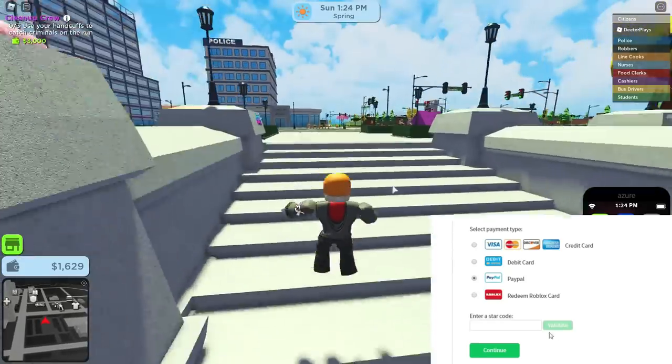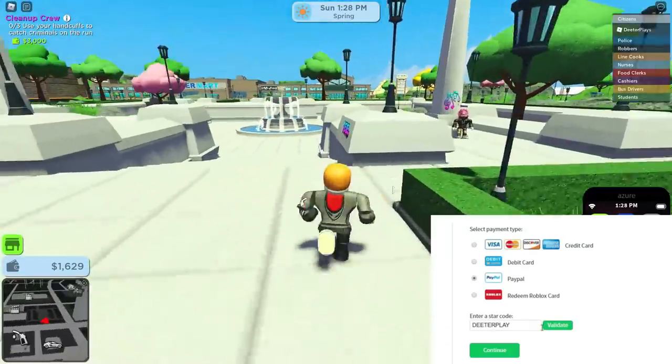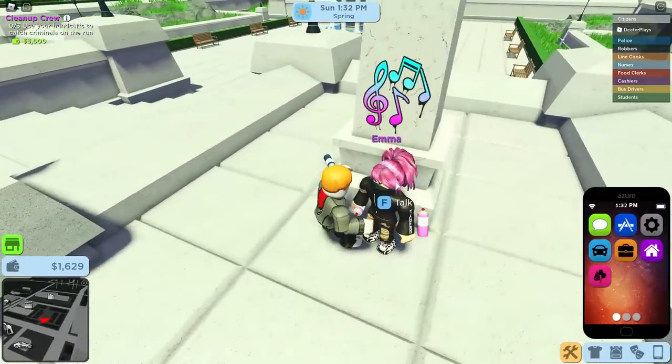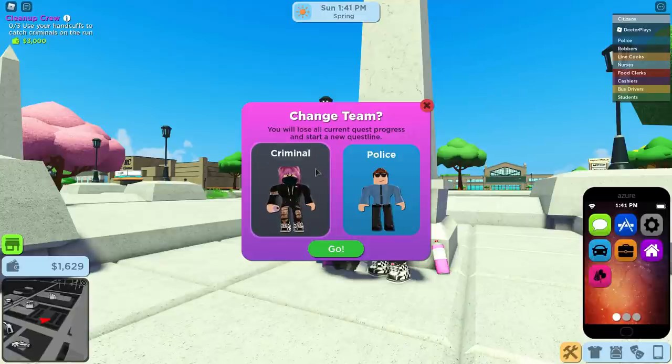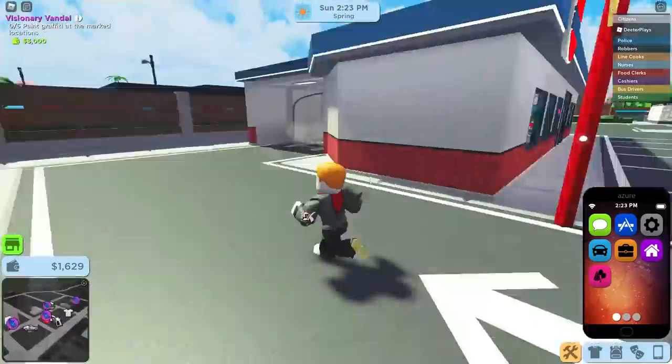Hey guys, I'm going to show you how to get Faye's Terror Case in the game Rose Citizen. When you start out, you want to pick criminal. If you've played before, or it's making you citizen, or you've picked police by accident, go to this person by the spawn named Emma and you can actually switch teams. I recommend doing this on the criminals team — it's a lot easier. Otherwise from the police team, you have to go arrest people and that stuff. Just switch to the criminal team.